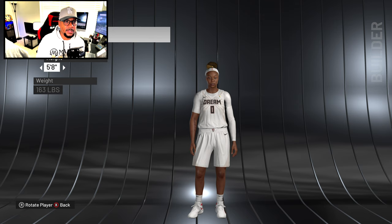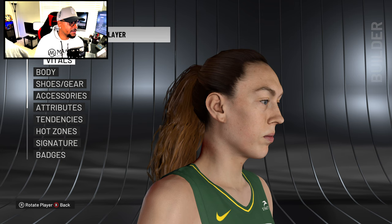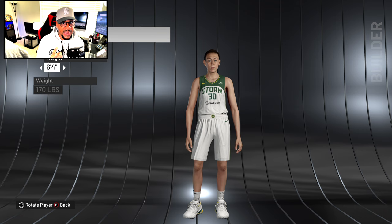Breanna Stewart was also on the Sports Illustrated cover. Look at this scan — it looks realistic, this is her straight up. Pores, pockmarks — everything is on this model. Going to body, she has a long frame — just a female hooper. The face looks real especially from this angle where you can see the full body and all the detail of her face. Shout out to 2K for that.